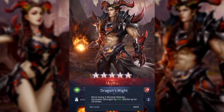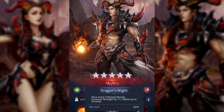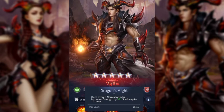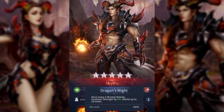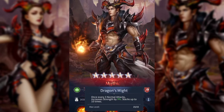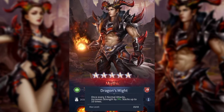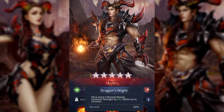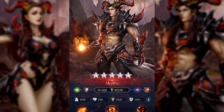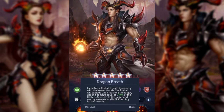Let's take a look at his passive: Dragon's Might. Once every three normal attacks, increases strength by a percentage, and this stacks up to 10 times. So every three normal attacks he gets, in this case, nine percent more damage — and that can go up to 90 percent because it stacks 10 times. He gets stronger as he attacks more. Pretty good.